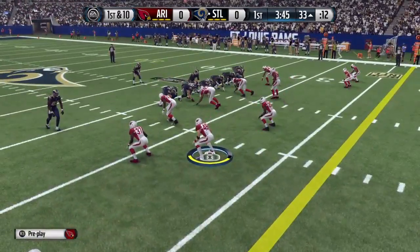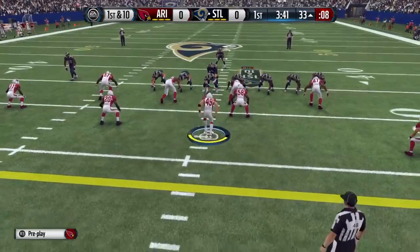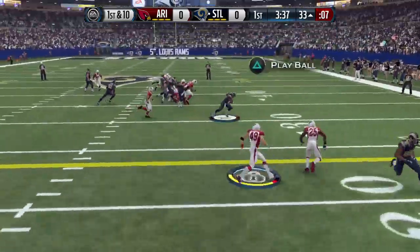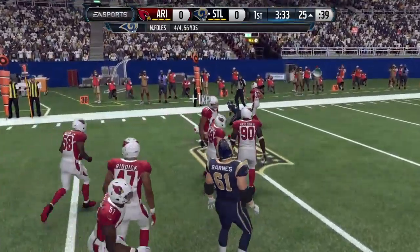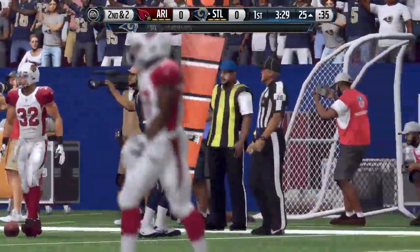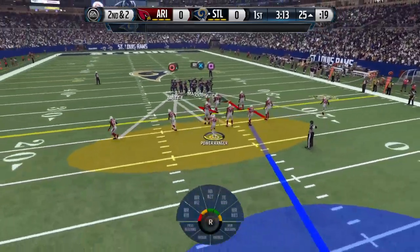Mason lined up in the backfield. The Cardinals go with the dime formation here on defense. First down at the 33. It's Mason with the catch. Mason's taken down at the 25. Nice catch by the receiver, but it still doesn't get a first down. Just 25 yards to pay dirt.